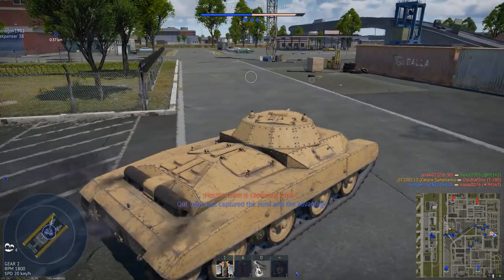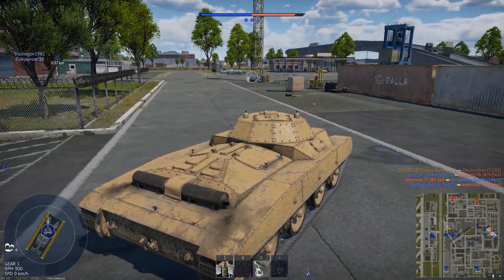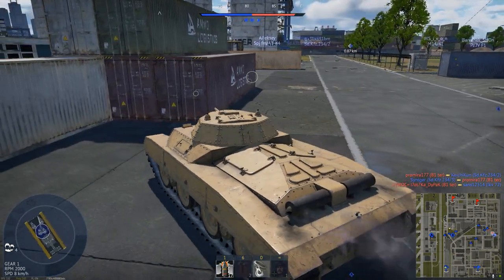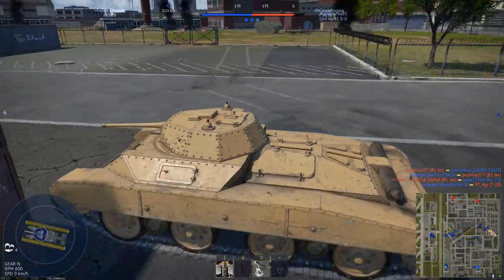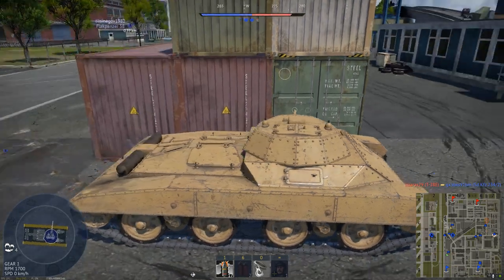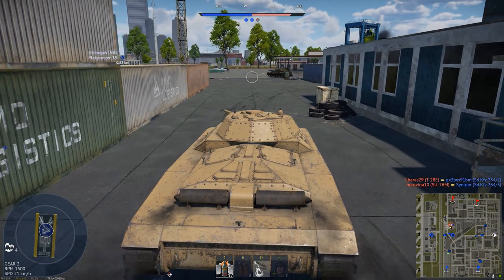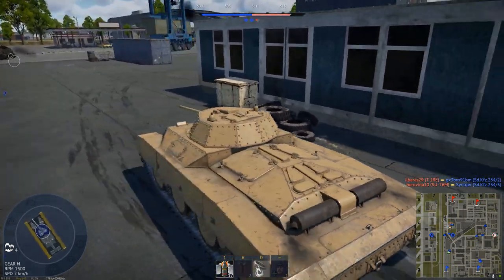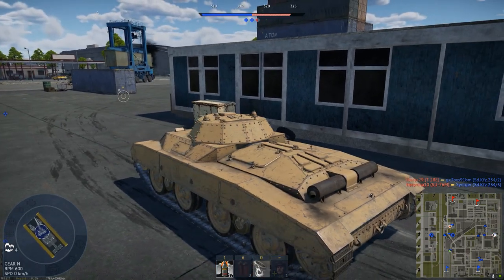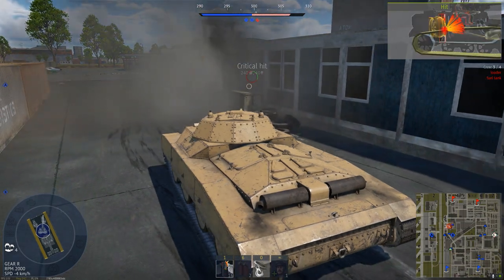30 grams. Why in War Thunder sometimes a shell has like 122, 200? Sometimes the Maus has 740 grams and it's a 128 millimeter, but it doesn't explode like that. Right over here — is that a Sherman? Oh Lord. Loader fuel tank.